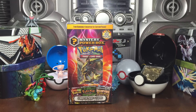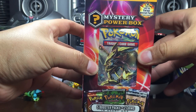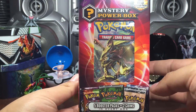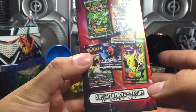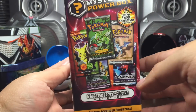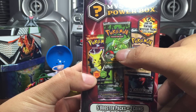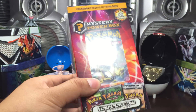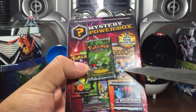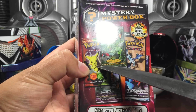Just when you thought things couldn't get any more mysterious - this is Mystery Power Box number two, the second attempt at the one-in-fifty thing for the classic booster pack. This is $40 Canadian, about $24-25 US, and this box goes for about $40 US. Including shipping, these might be about $30-$40. These are rare.